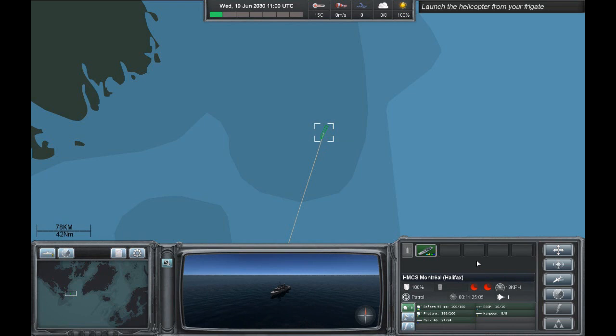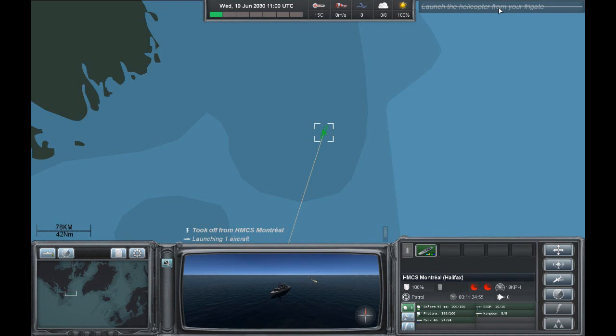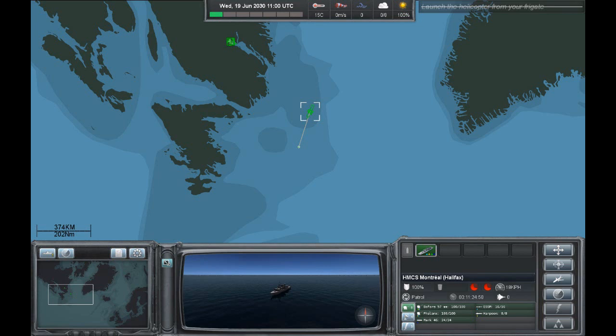Let's zoom in on the ship — the fly deck — and launch the helicopter. As you can see, the objective has been crossed out, so we've completed it.